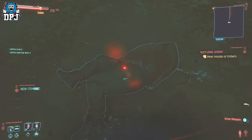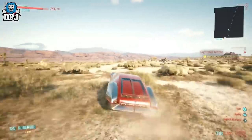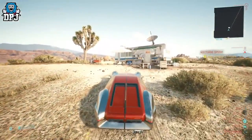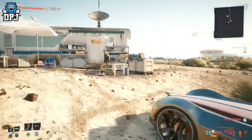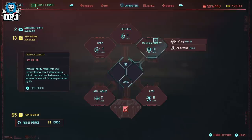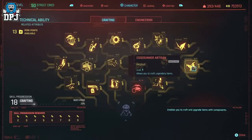If you guys didn't stock up and duplicate those paintings, there's a good chance you'll soon run out of money, or you're in need of a new method to earn fast eddies — today I've got you covered. This can work at any level, but to be the most efficient and earn the most, you'll need at least level 18 to 20 in Technical Ability. The reason is you need to have the Edge Runner Artisan perk unlocked, which allows you to craft legendaries — that's the most important part here.